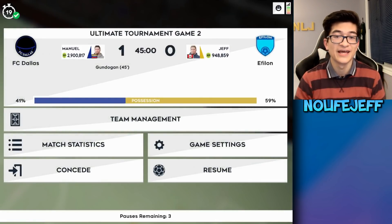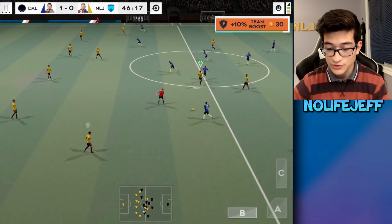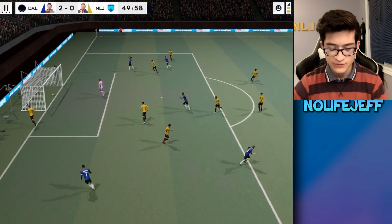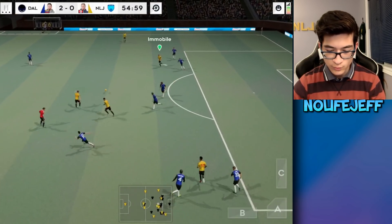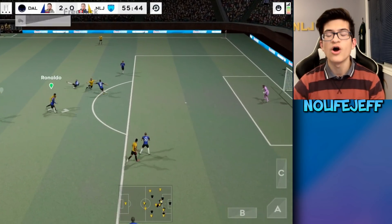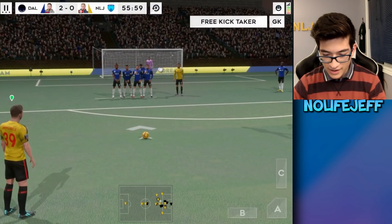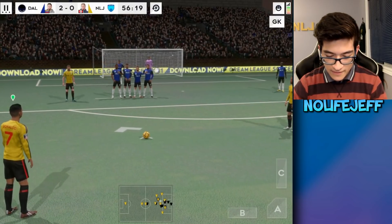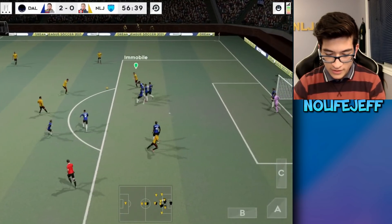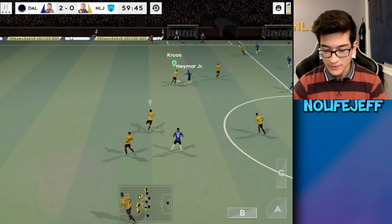We're down one-nil at half-time again and we have to score two to stay in this. I basically have to score two here because I don't know if I can score three or four in the next game. All these goals are giving me more incentive to score with Immobile. Maybe we can score the free kick — let's change the free kick taker — Immobile is there, let's pass to him and see if I can go around the wall. Shoot that!